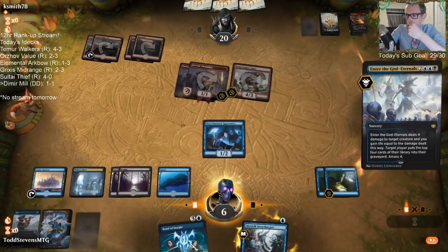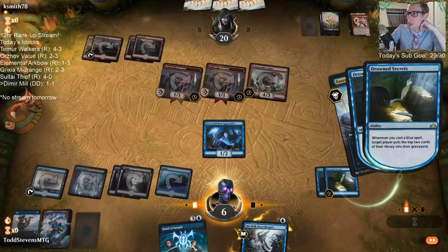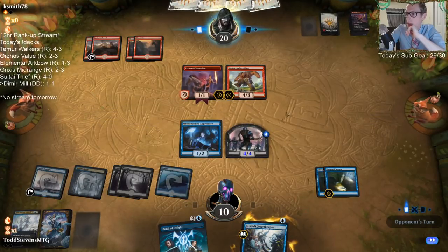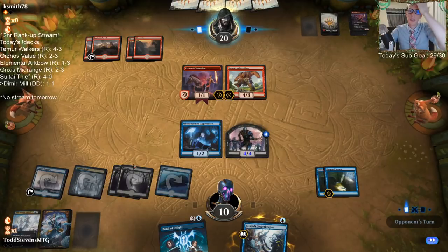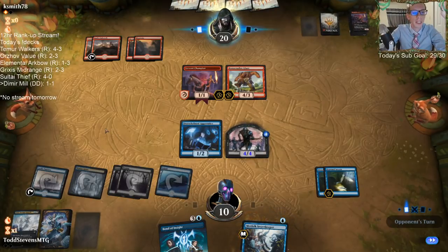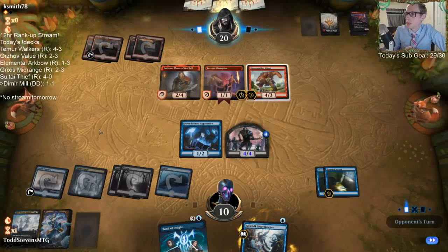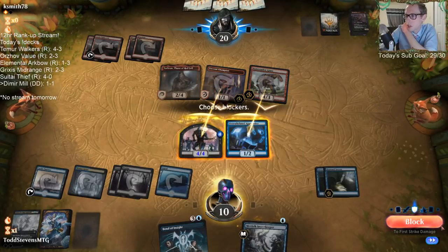I could kill the Bone Crusher Giant but that would do two damage to me. Instead I'll just kill that thing, my 4-4 can block the 4-3, and my 1-2 can block the 1-1. I have a Switch I play off-stream — currently playing Fire Emblem Three Houses. I'm almost finished my second playthrough, doing the Golden Deer House this time.